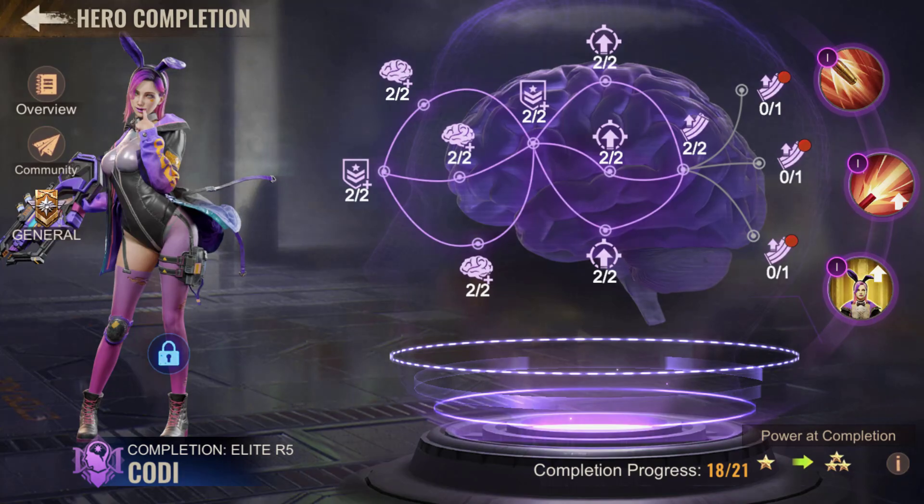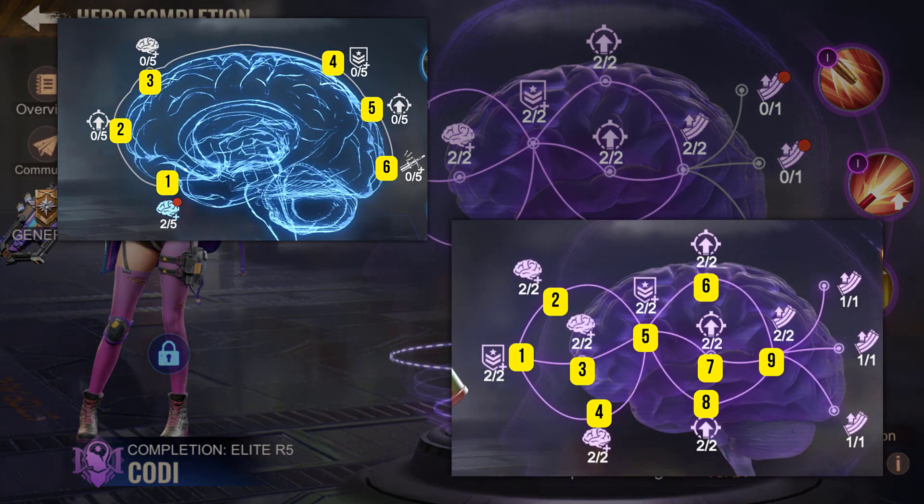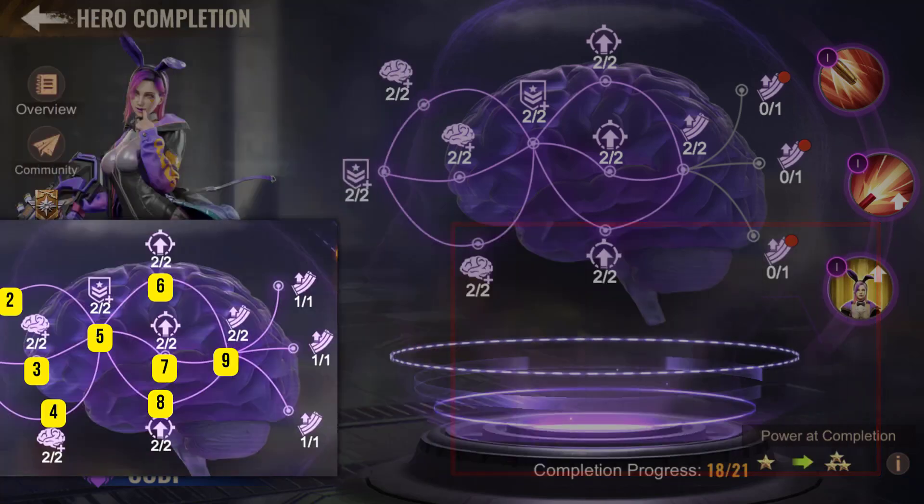We'll soon be setting up a simulator so you can see directly where you're investing. In the meantime, we'll explain how it's going to work. First, you need to understand the plan we've set up. For the first page — the rookie rank — we've assigned a number to each improvement from one to six. For the elite page, we've assigned numbers from one to nine to each node.